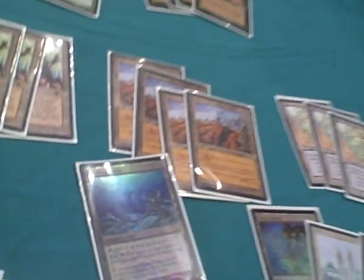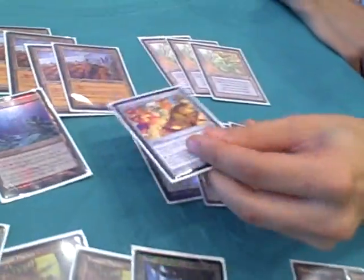You have the Academy Ruins — another win condition. It stops you from decking out by just recurrently putting an artifact on top, so you can make them run out of cards first. Also, with Engineering Explosives and Academy Ruins, you can kill off all their board once all their mana's gone. So as long as you're not dying, you're all set.